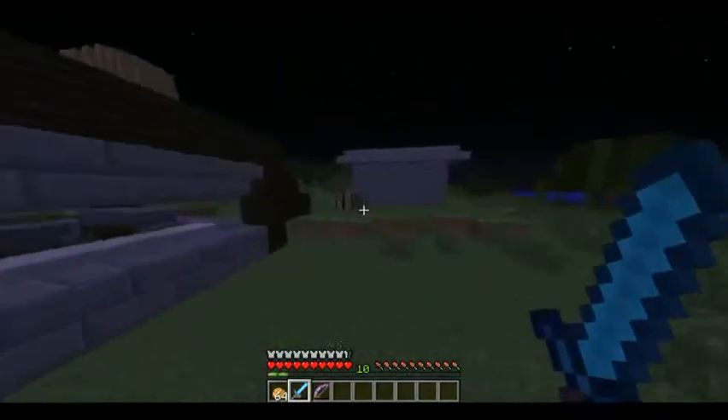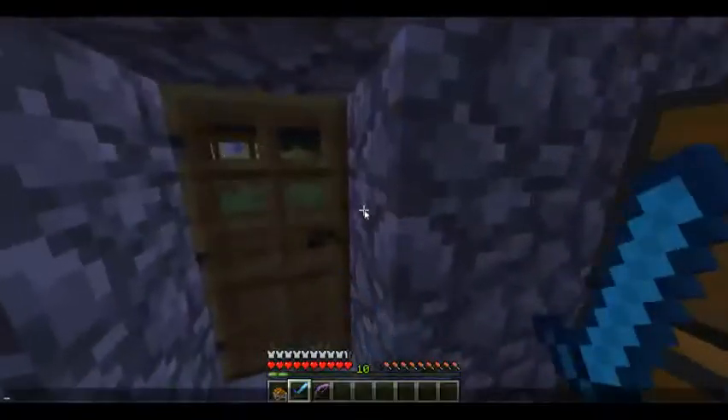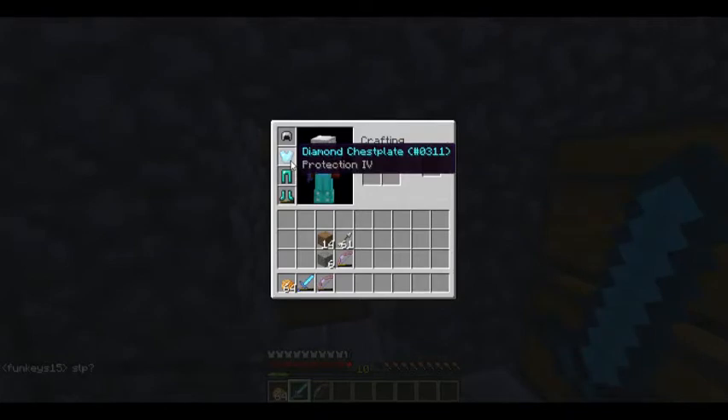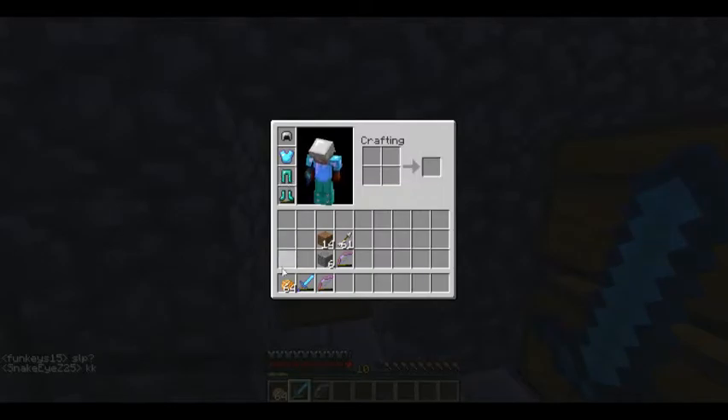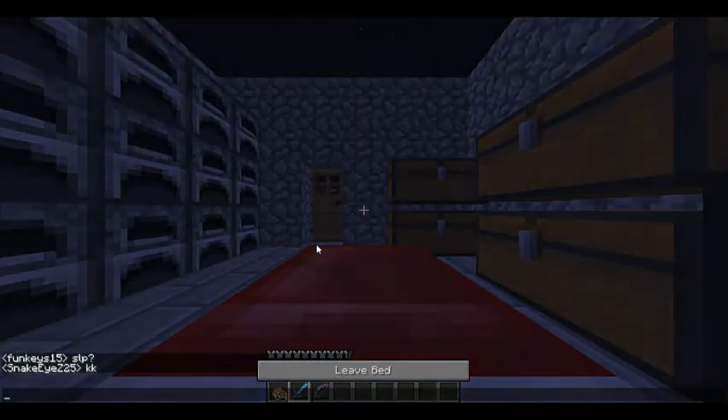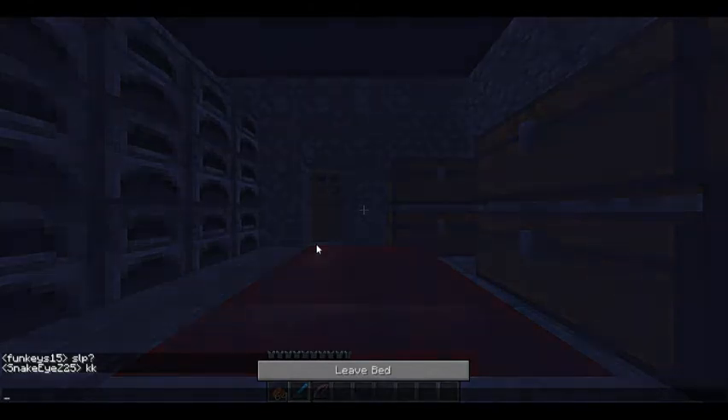I want to show you guys my armor too. I got a Protection 4 chestplate. I don't have enough diamonds to make a diamond helmet yet, and I have the rest of them. My sword has Sharpness 3 and Knockback 2. My bow has Power 4 and Flame 1. So I am really decked out, and you guys missed quite a lot.